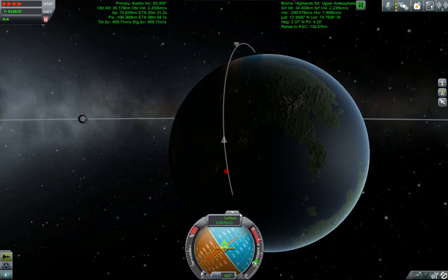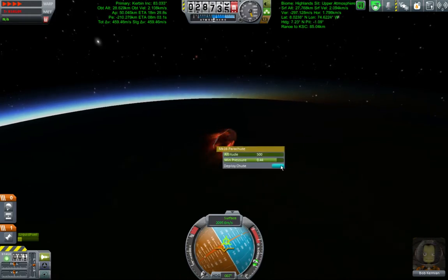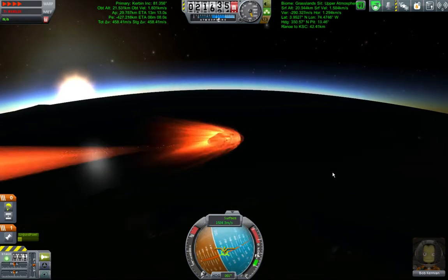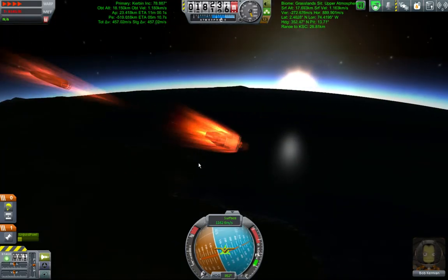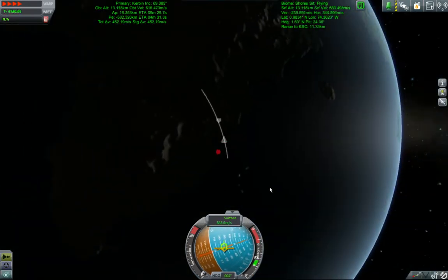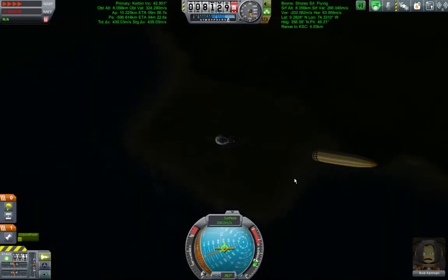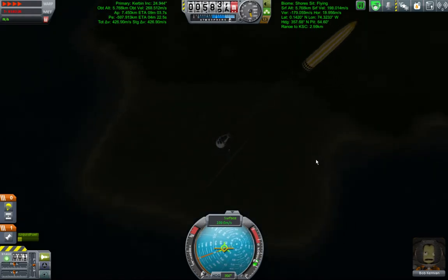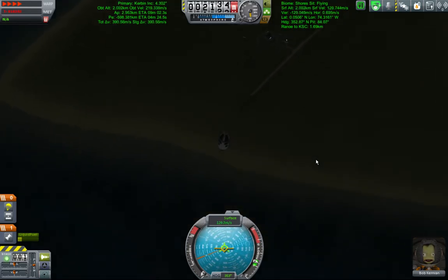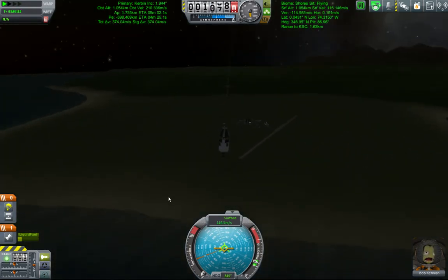That's not too bad. We'll go ahead and pop that chute now, because KSC is right over there. Oh, no it's not. Dang, that was pretty close. That's practically on the green. I like that. I thought I was seeing some white artifacts and thought it was the actual space center — nope, that IS the space center.